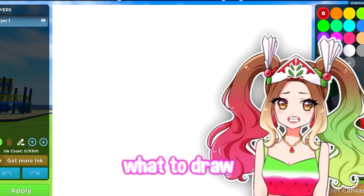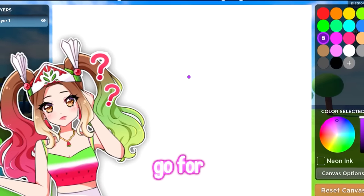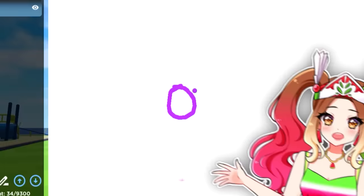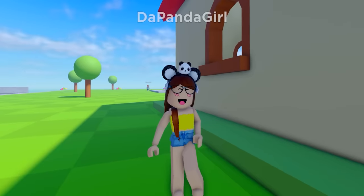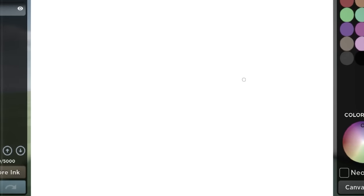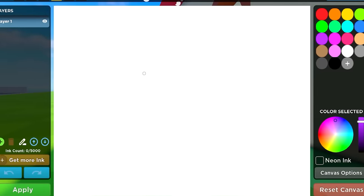Okay guys, so I don't know what to draw with the color purple. I could go for, like, grapes or something. You know what? Literally the first thing I thought of are grapes, so I'm just going to draw grapes. I was thinking grapes because that's the very first thing I think of when I think of purple. But I don't know if that's too basic.